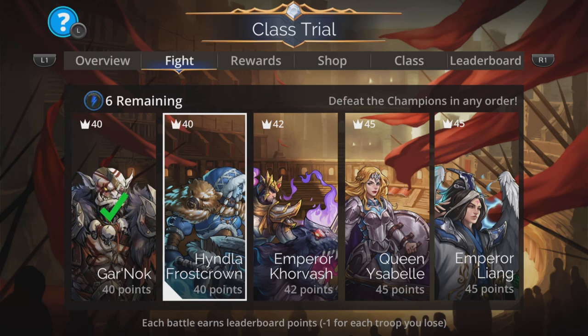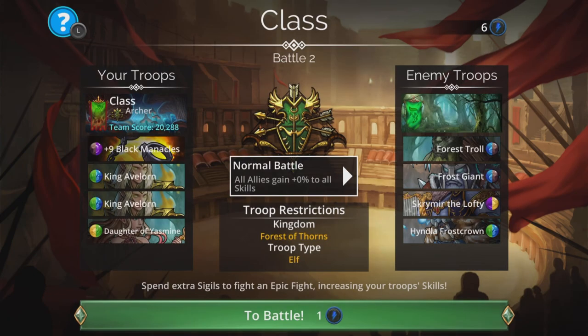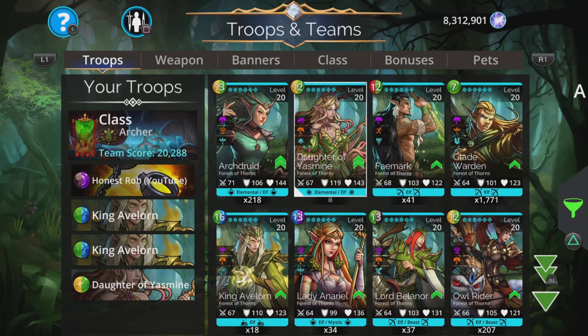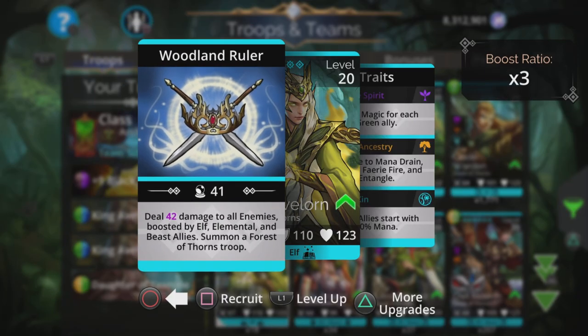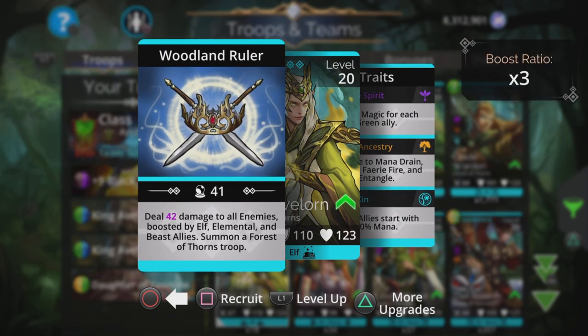Right, onto the team itself. I've skipped some of the early battles because they're super crazy easy, and there's hardly any choice here at all. We're limited to elven troops from Forest of Thorns, and there's literally nine to pick from, but hardly any do decent damage. A logical way to go is with two times King Avalon — that starts battles with 50% mana for all elves, does damage to all enemies boosted by elves, elementals and beasts, and has a summon at the same time. So grab two of them if you can.